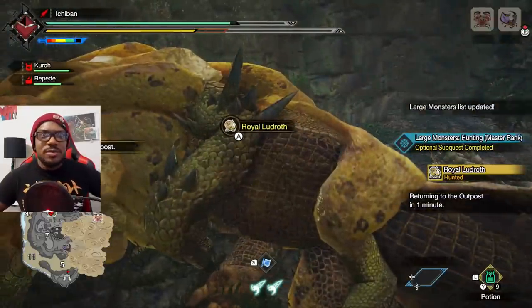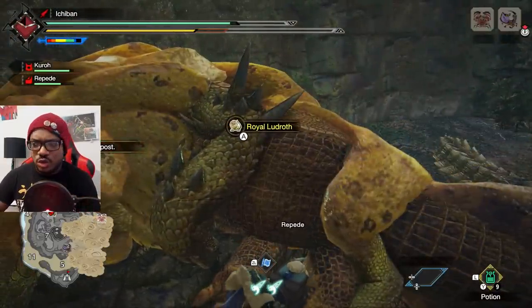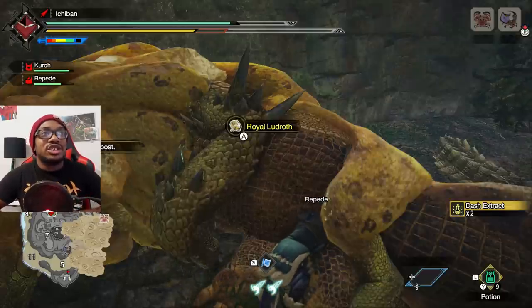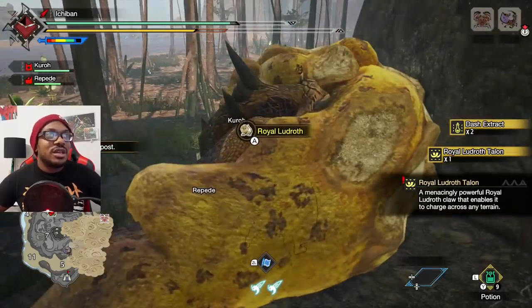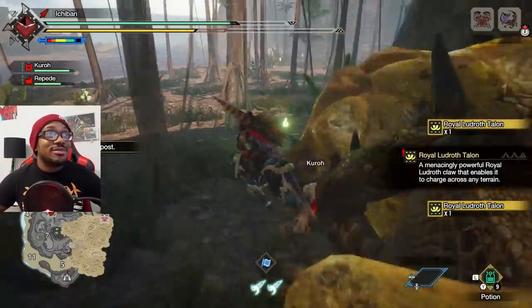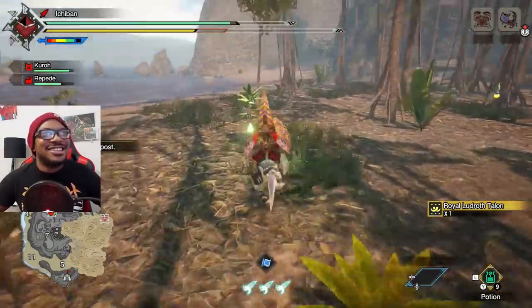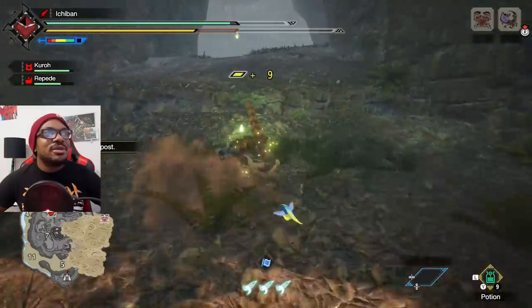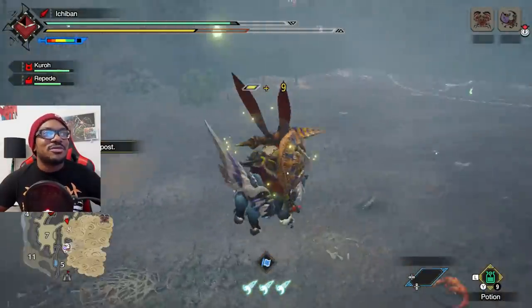I was like, yo you better let me carve him. Okay last but not least we got two Arzurus. Dash extract — I definitely need some of those. I think that's mega demon drug but I could be wrong. This is gonna be a long episode. There's some mining materials. Future me — cut to the other stuff, cut to the next match.